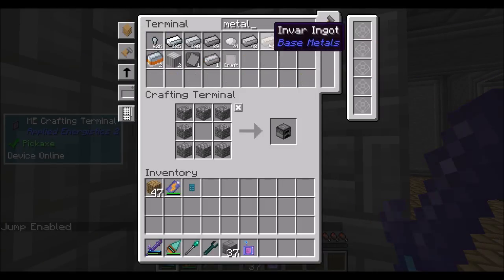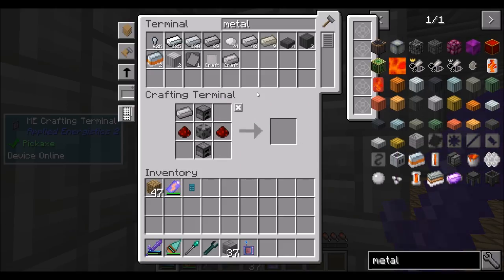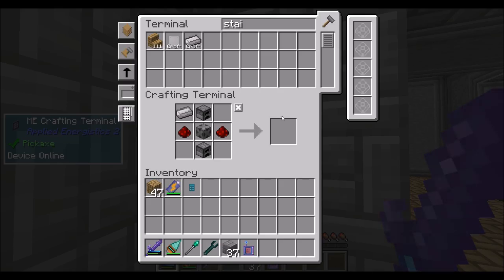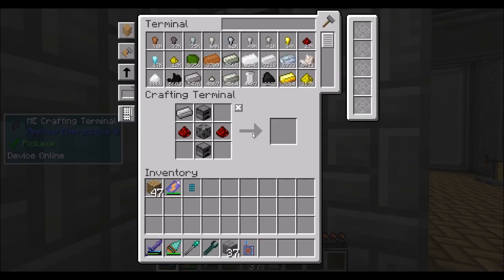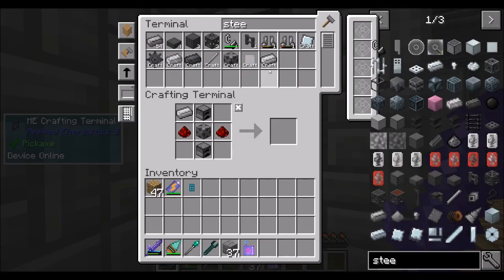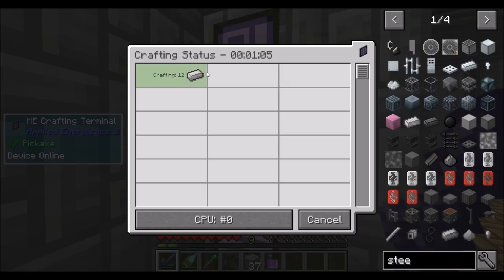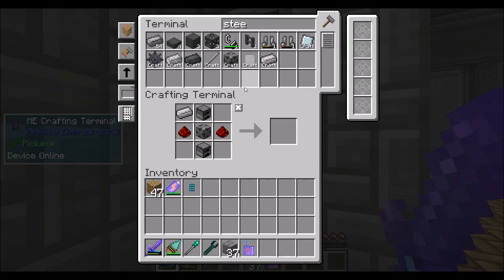We're going to need more stainless steel. That shouldn't be too bad to make — just some chrome, zirconium, and steel. Stainless steel plates — where did you go? Didn't you just finish crafting some? There we go. Metallurgic infuser — cool. Now, Mekanism also has its own power transfer conduits: basic universal cables, advanced, elite, and ultimate. These are the things that transfer power.